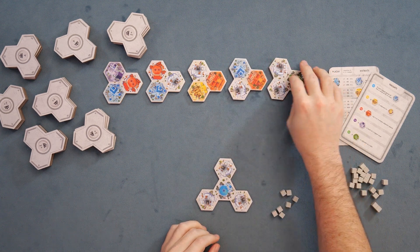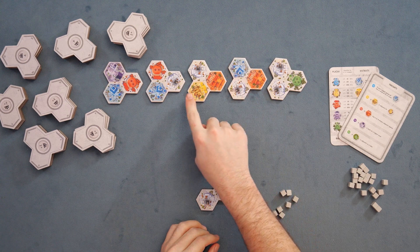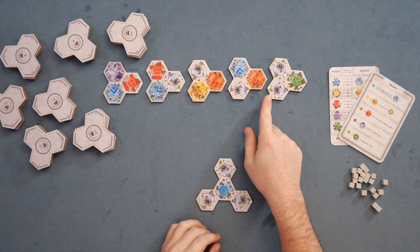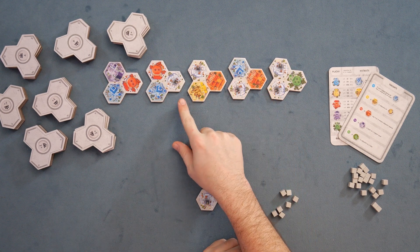Additionally, you'll have tiles that contain the districts and the plazas. Districts are going to be these colored districts, and plazas have stars in them — a variable number of stars depending on the color. Districts are going to score for the quantity you have based on different scoring conditions, and plazas will be a multiplier to your districts.